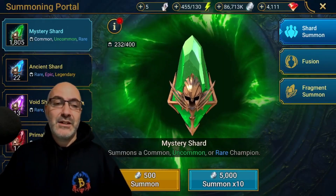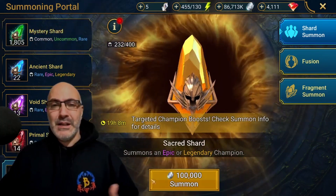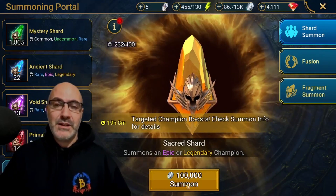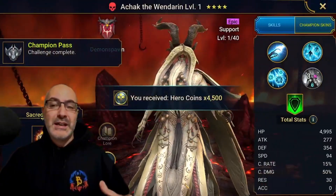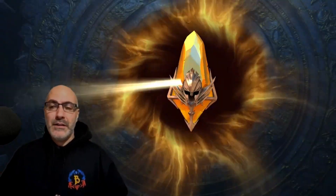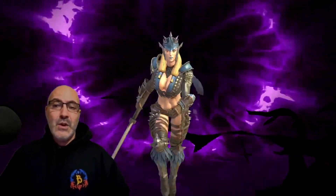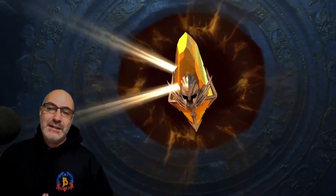I've got six sacreds and 22 ancients. I'm not going to use the voids for Baron — I'm going to save those. I know I'm really close to mercy on my sacreds so hopefully we can get one within one or two and then I'm stopping. We're also going to get some points for the hero coins, and we're going for Hera — she's the last champion I need for Lady Makaj.